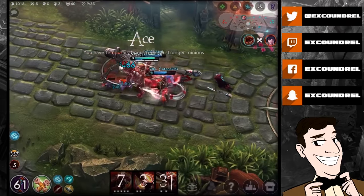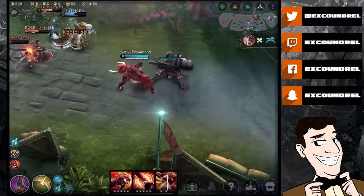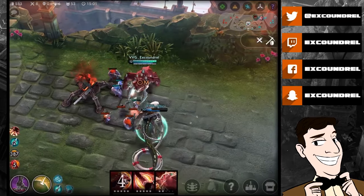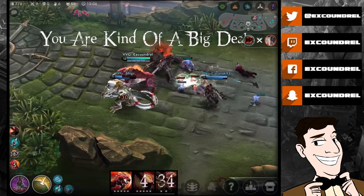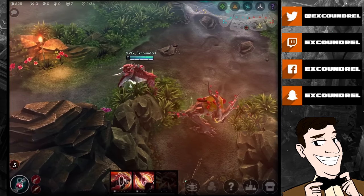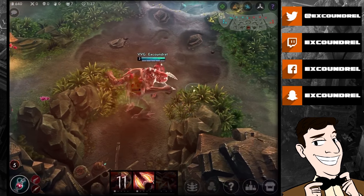You can also use the ultimate as a chase-down tool to blow up a fleeing target and prevent escape. Additionally, it's worth knowing how the A ability targeting works: the area you tap is where Grumpjaw will stop and swing his tusks — not where his model ends up. That is where the damage is dealt, so take that into account when aiming at enemy heroes.